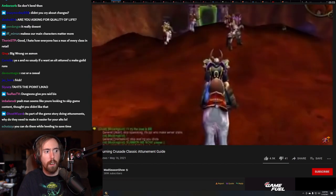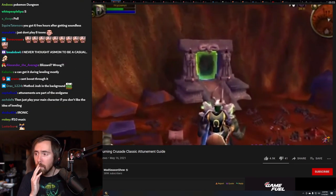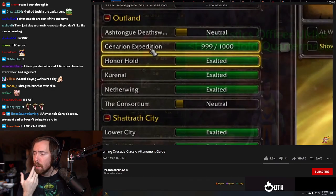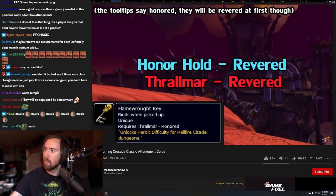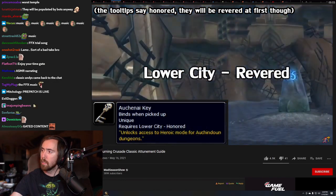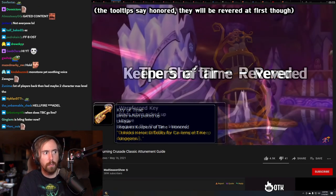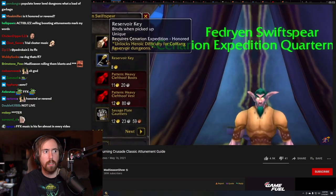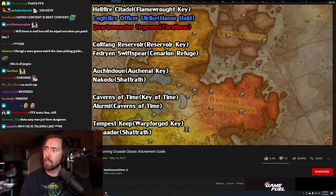The best way to start is where everyone naturally will — leveling through the attunement process. You'll need to visit several heroic dungeons, and to do so you need to be keyed for them, which requires Revered reputation with the five dungeon hubs: Honor Hold or Thrallmar for Hellfire Citadel, Cenarion Expedition for Coilfang, Lower City for Auchindoun, Keepers of Time for Caverns of Time, and The Sha'tar for Tempest Keep.